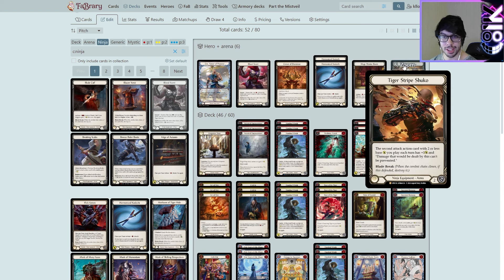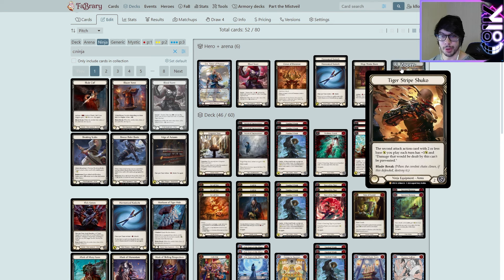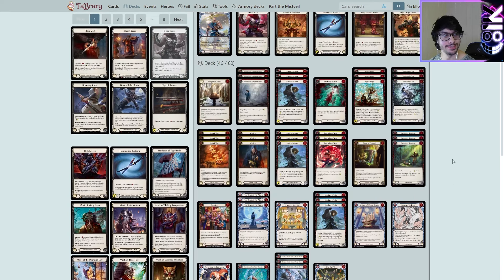I need to fish up a Tiger Stripes Shuko now. I've been going through sets opening the cards I want — like Shimmer for Enigma, Crown because I just want a Cold War Crown — but I guess I've got to crack my Uprising and find myself a Tiger Stripes Shuko. Anyway, hope you enjoyed. See ya.